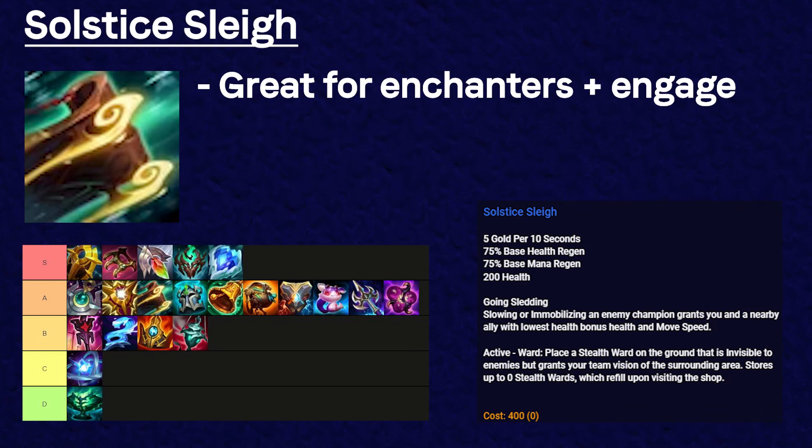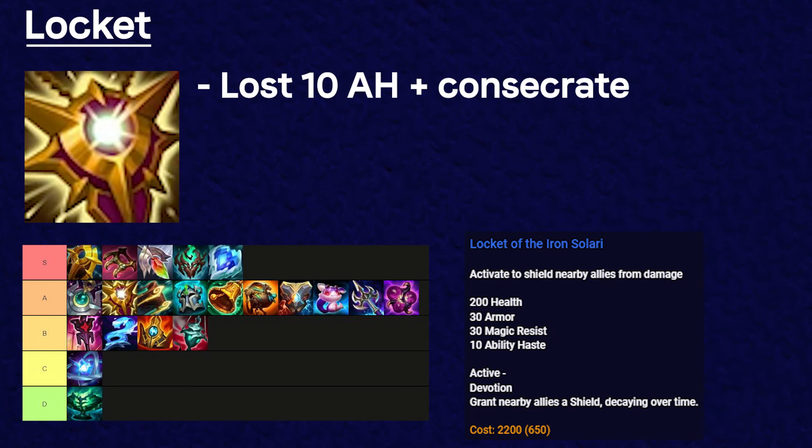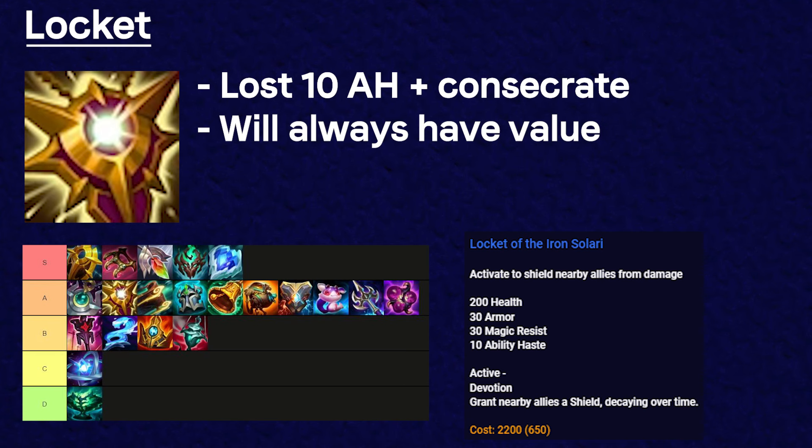Solstice Slay is a great item that both enchanters and engage supports can use well. It's easy to trigger — you can slow or immobilize an enemy champ and the extra health and movement speed is always nice. My only complaint is that it has a 20-second cooldown, which feels long, but if it were any shorter it would be pretty broken. Locket lost 10 ability haste and Consecrate, but I still think it's a solid item. You can never go wrong building it — the AOE shield will always be useful in most games. It's just old reliable.